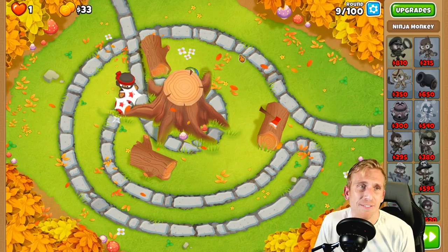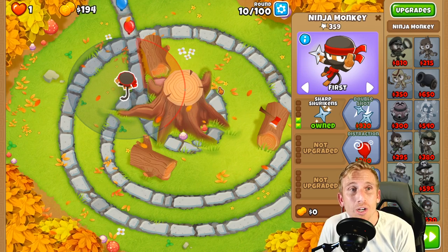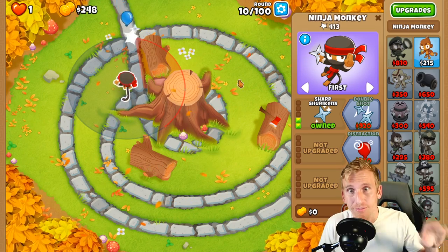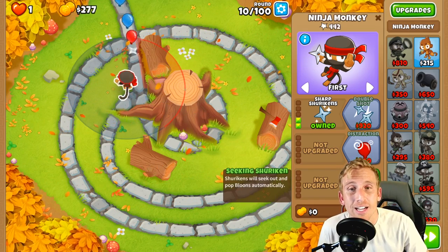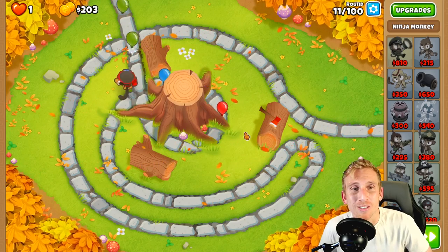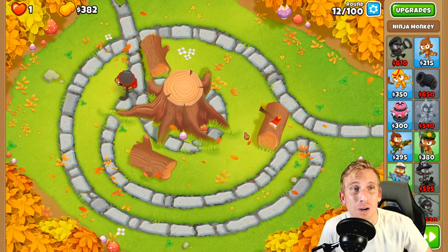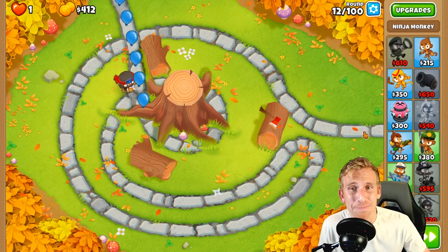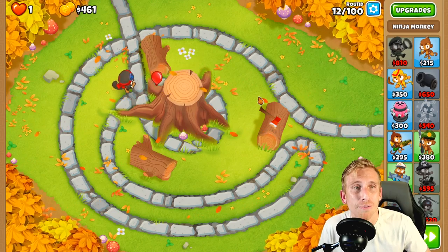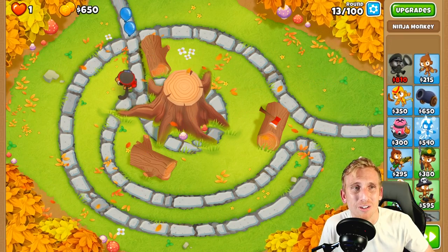Then we'll grab Striker Jones, and then we're just going to grab bombs and mortars back and forth, and have a few fifth tiers. Quick epilepsy warning — it just sits there and flashes and flashes and gets a little out of hand, so just to be on the safe side. Also, this would be even easier with glue gunners or snipers, but we don't even need it — no alchemist, no slowdowns, nothing like that.